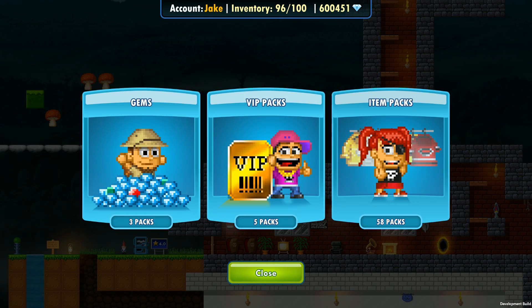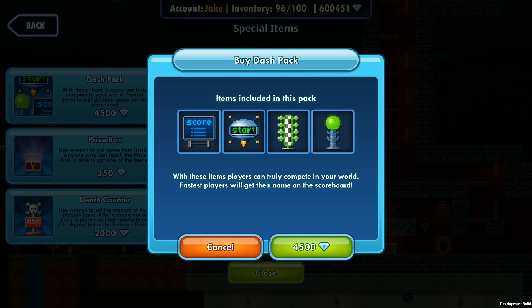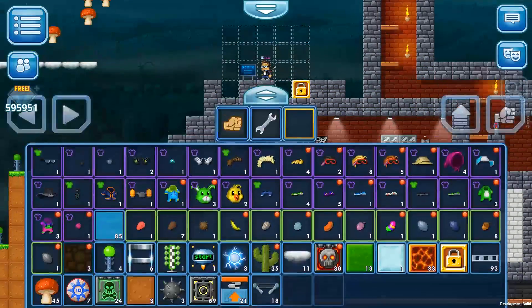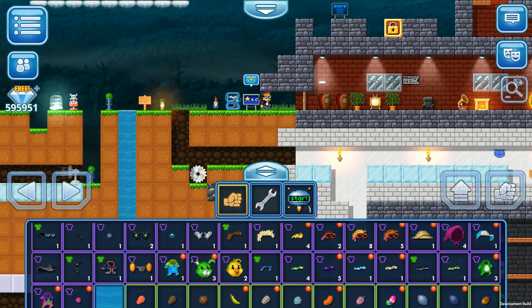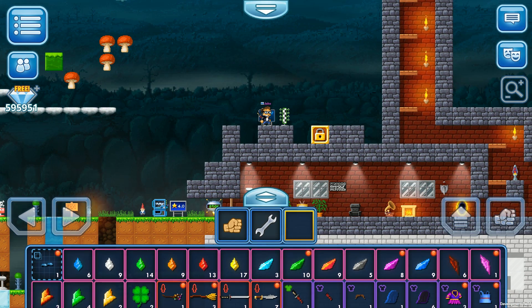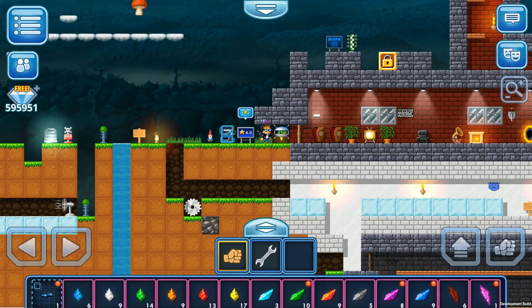Let me show you from start to finish how this works. Let's go to the shop, item packs, special items. The Dash Back pack is the one we want — from it we get a scoreboard, start line, finish line, and checkpoints. Let's buy one. Now let's place the scoreboard down, then place the start line here, and then add the finish line over there. Now it's ready and we don't have to do anything else except start the race.